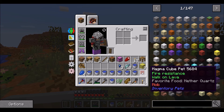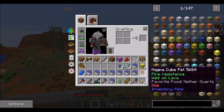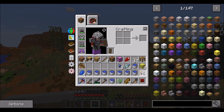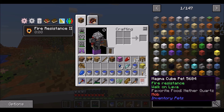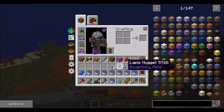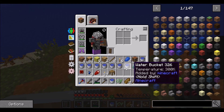This is a mob pet based on a mob. We get fire resistance and walk on lava, favourite food nether quartz. When one of these pets is on your hotbar and you have the food in your inventory, it will give you whatever effect it says. So with this on the hotbar we get fire resistance two, forever, and we can walk on lava. That is indeed a thing.